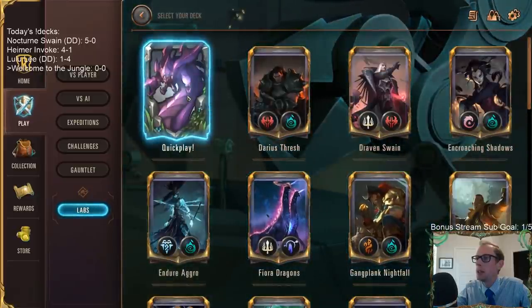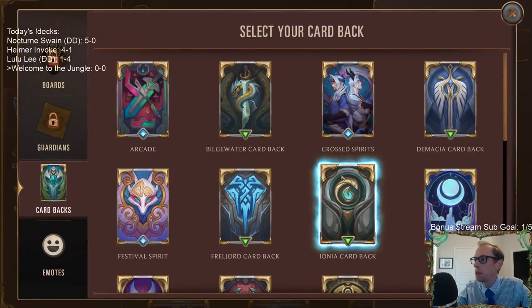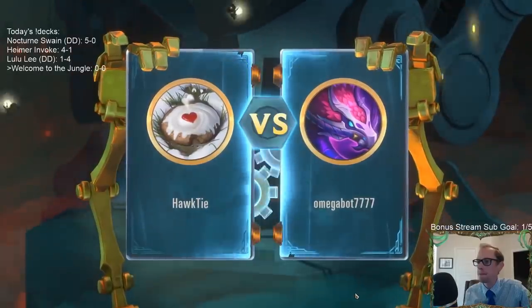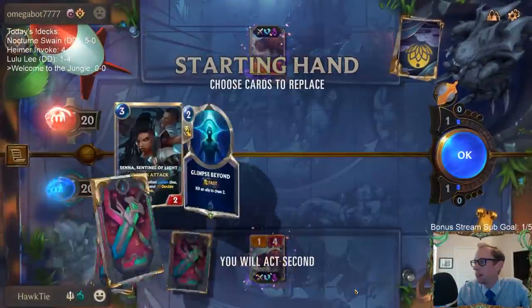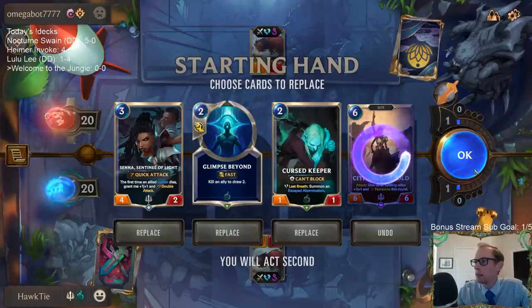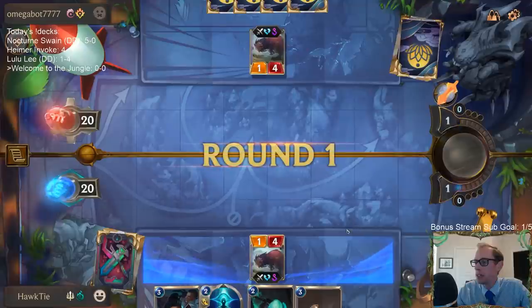We're going to quick-play with a random deck — one of the pre-made decks. Labs are sweet, the music is awesome. Looks like we got Shadow Isles and Demacia. I'll mulligan the six-mana card. Ooh, we got a Dawn Speakers deck!